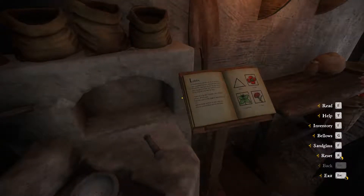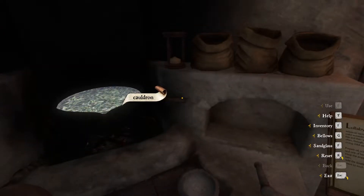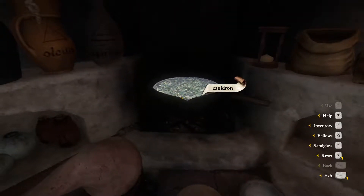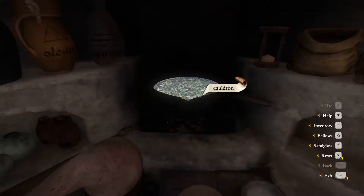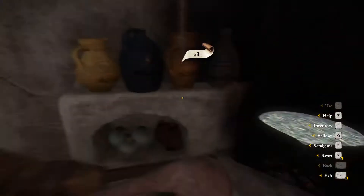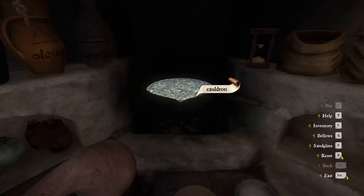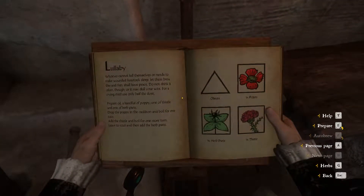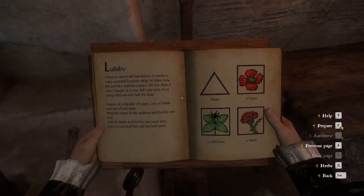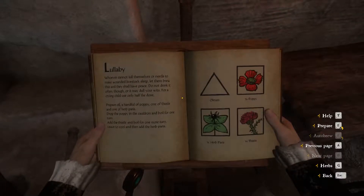Leave to cool and then add the herb Paris. Let's pour it in. Is that all? Sand glass - okay, that was the sand glass. How do I finish this? Did I do something wrong? It could be: prepare a handful of poppy, drop the poppy in the cauldron and boil for one turn, add the thistle and boil for one more turn, leave to cool and then add the herb Paris.